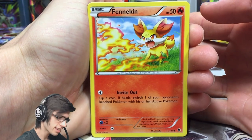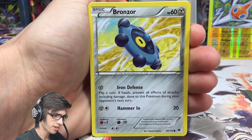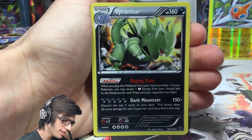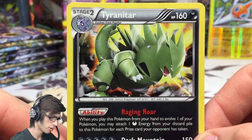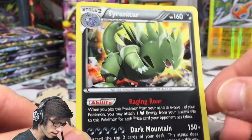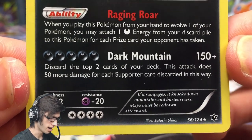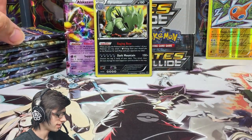We've got a Fennekin — the one with the Chikorita art from Breakpoint, which is a cool crossover with the parallel universes they keep mentioning. We've also got a Double Colorless Energy, an Ultra Ball reverse, and a Tyranitar holo. This card was actually one of the pre-release promos. The holo is really hard to see but you can feel the glossy texture. It's got 160 HP with the ability Raging Roar and the attack Dark Mountain.